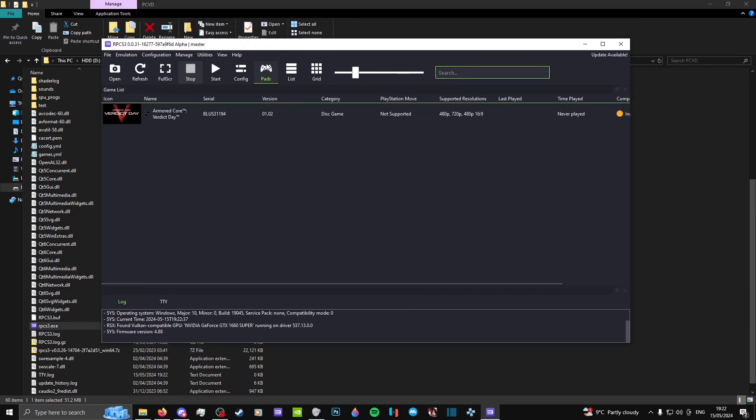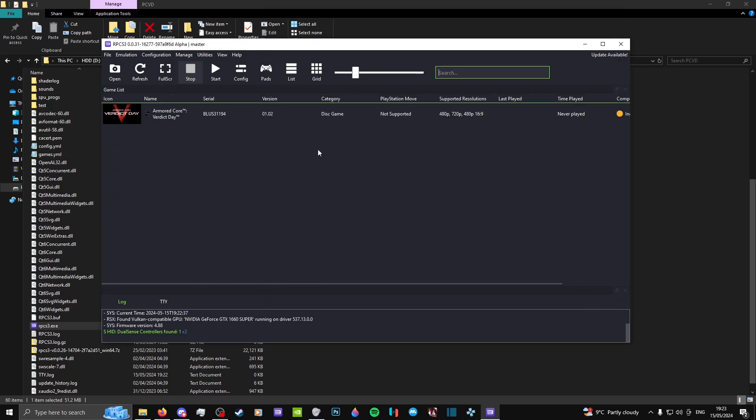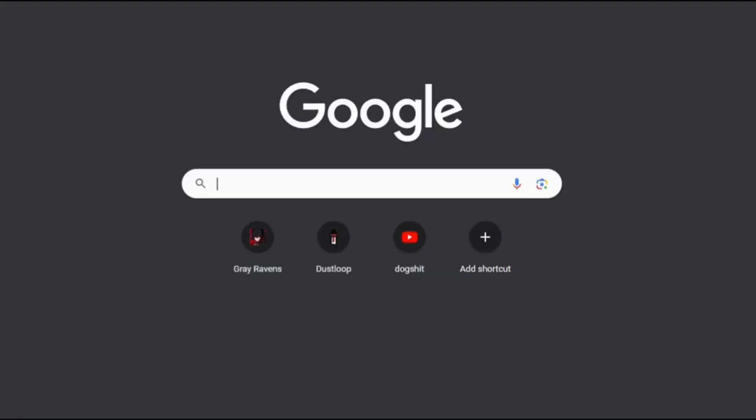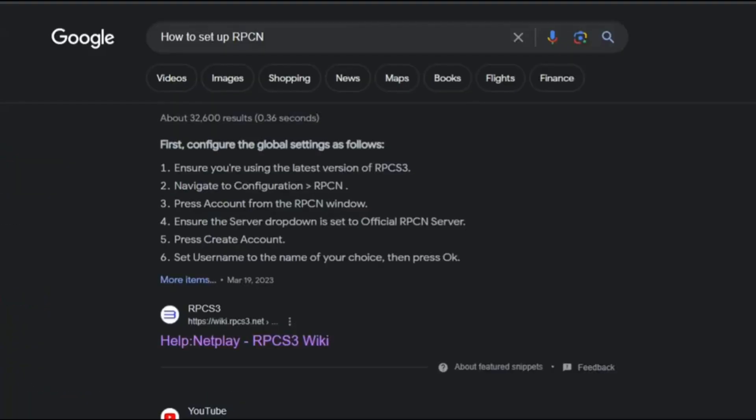Now you will want to click the Paths tab and set up your controller. By default, the pack uses a DualSense controller, where you can use any other device you want by selecting the appropriate handler. After your controller is sorted out, head over to the Configuration tab and set up your rpcn account. If you don't know or understand how to do it, you can check out a very easy to understand guide on their official website.